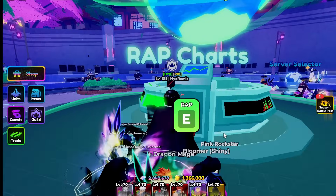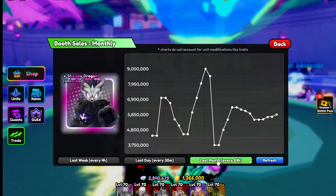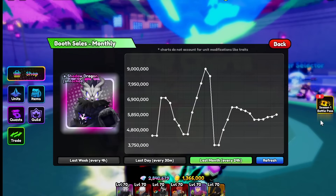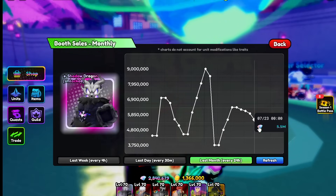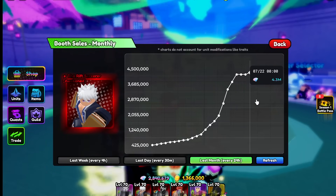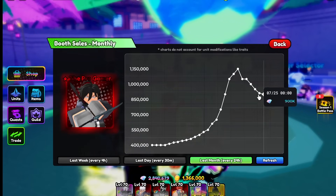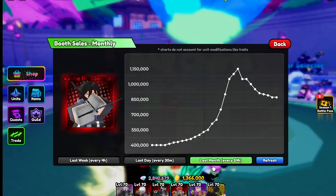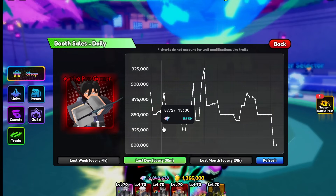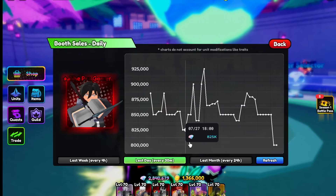Another place you can look for values is rap charts. This is how I use rap charts to my advantage. I look at the last month to see value growth over time. Shadow Dragon is slowly starting to rise, which is good for investments. If you look at Gojo, he rose a lot and then started slowing down before rising again. If you look at Sonja Wu, he's dropping — so last month is definitely a good place to look at investments.